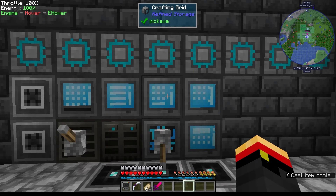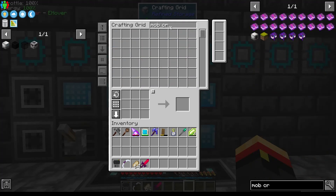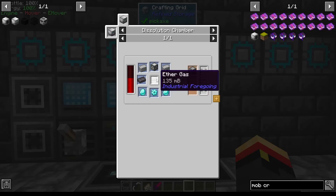Hey, this is John. Welcome back to Infinite Resources 2. So in this episode, I want to build a Wither murdering device. We're going to use another Mob Crusher from Industrial Foregoing, and I want to get this Wither Builder, because it's a very good way to build the Wither to murder it. But we can't build it just yet, because it requires a Supreme Machine Frame, which requires Aether Gas, which we don't have. But we're going to get some anyway.